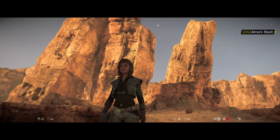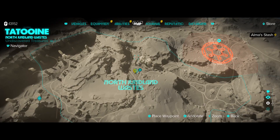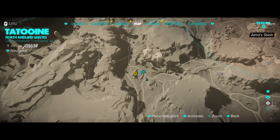This is Alma's stash. We are in North Jundland Wastes, sort of where all three landmasses in the region intersect — like there's a road intersection sort of in between all three. We're right here.